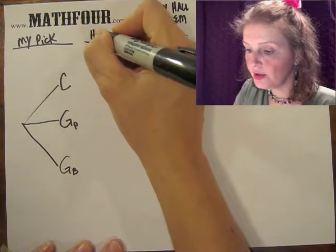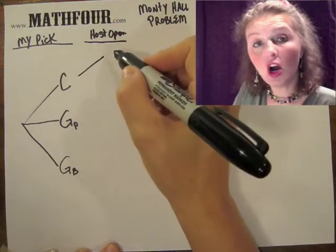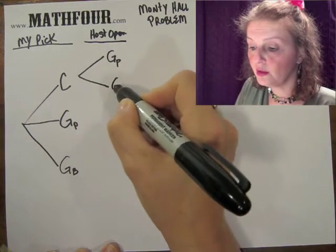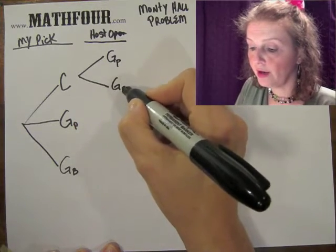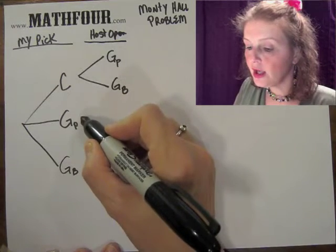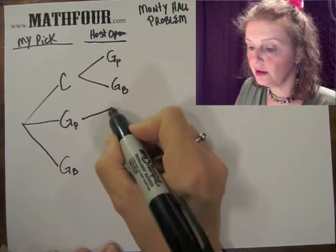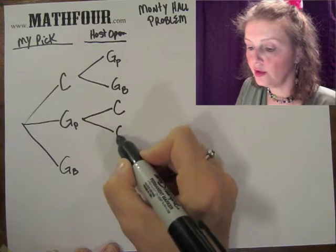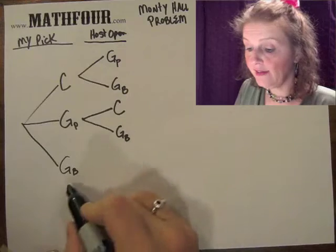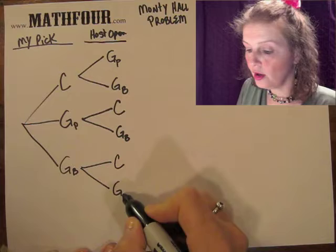Then the host will open a door. If I pick the car, the host is going to open either the door with the pink goat or the door with the brown goat — a 50-50 chance. If I pick the door with the pink goat, the host could open the door with the car or the door with the brown goat. And if I pick the door with the brown goat, the host could open the door with the car or with the pink goat.